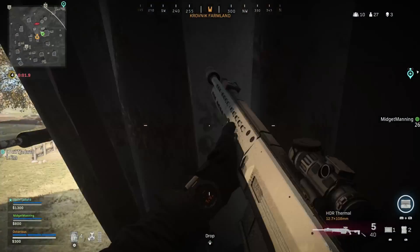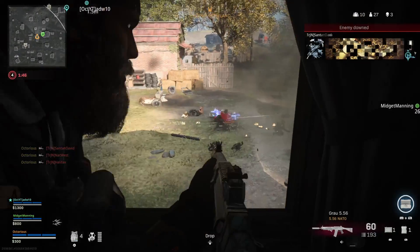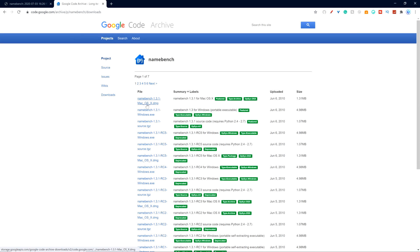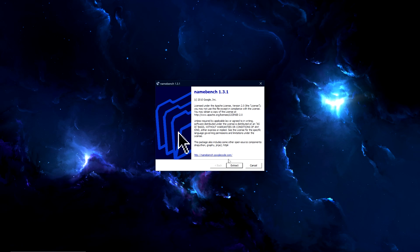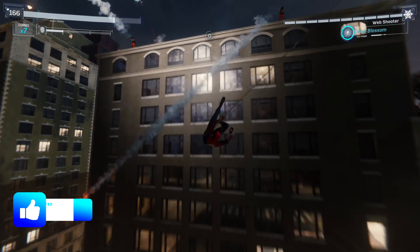To find out what the best DNS servers are for you, go to your PC and click the link in the description to download a tool called Namebench. There will be a range of different downloads on that link, so make sure you download the most recent one for your operating system. This is 100% safe to download, and it is what we are going to use to run some tests to get the best settings for your own network. Once it is installed, open the program and copy the settings you see on screen, then click the Start Benchmark button. Also make sure that the network your PC is connected to is the same network your PS4 is connected to.